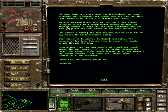Two missions. 'At ease, initiate. The Brotherhood has been expanding south; however, our supply lines are thin and being targeted by bandits and raiders. We've received a distress call from one of our squads acting as escort to a supply wagon passing through the town of Macomb. Your mission is to journey to Macomb, relieve the survivor, and escort the supply vehicles through the town. Good luck, initiate — dismissed.'